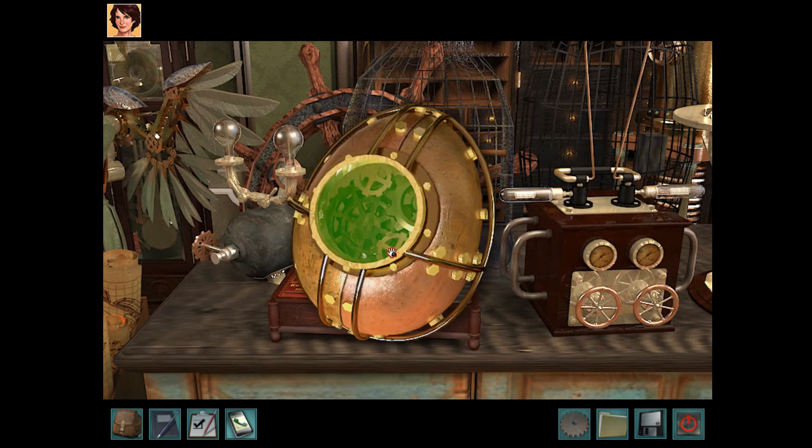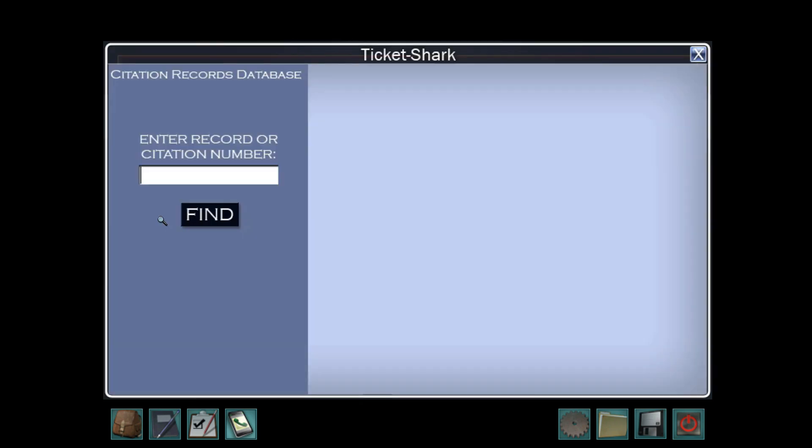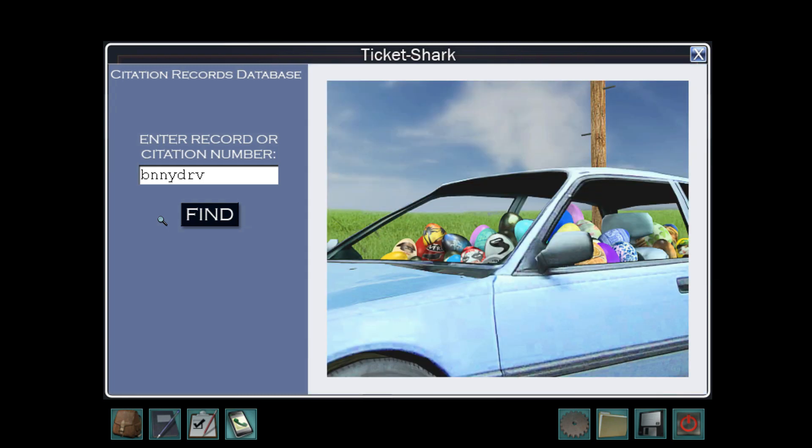That's what you win. You get the third and final Easter egg when you click on the ticket shark and enter "bunny drive" spelled like this, without the vowels. Hit enter. And it was a ticket for the Easter bunny, maybe? So with this Easter egg, you don't get a literal egg in your inventory, but it shows you a picture of a car with eggs from previous games.